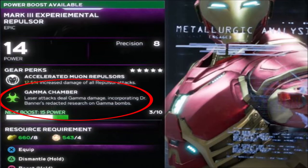I took this piece of gear that I had on Iron Man. As you can see in the perk section, it has something called Gamma Chamber. This is one of the elemental damage types in game. On this particular piece, it says laser attacks deal Gamma damage, so anytime I would be dealing a laser attack with Iron Man, I would actually be dealing Gamma damage as well.